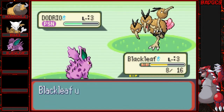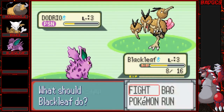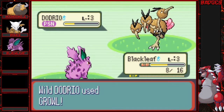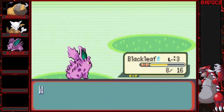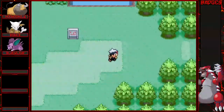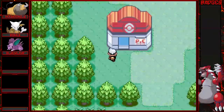We got a Nidoran. I like to write down what I got so I know. Okay, one more attack should do it. And then Blackleaf, you will be awesome. Come on. Yeah, go Blackleaf! Level up! I think I need a Moonstone to evolve him into Nidoking. This is awesome. I guess I should probably end the episode before I get too carried away.